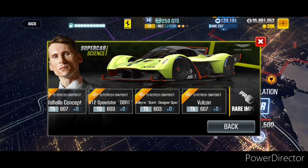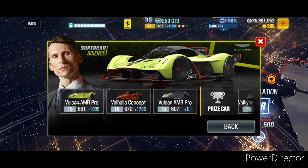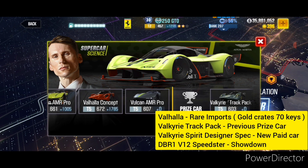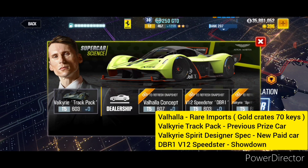Please keep in mind the lock-in orders are not fixed — you can use these options in any order. As for how to get these cars: the Valhalla Concept is available in the Rare Imports for gold keys — you'll need 70 gold keys to pull this one. Unfortunately it's not in the Loyalty or Dealership sections, so you'll probably need to have this car beforehand. For the Valkyrie, if you participated in the previous Aston Martin Supercar Science event and won the prize car, you may already have the Valkyrie Track Pack.